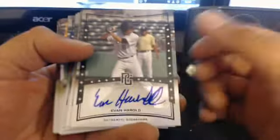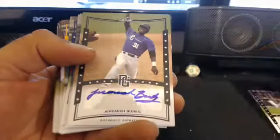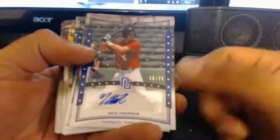Evan Harold autograph. Thank you. There we go. Evan Harold autograph. Luke Eagsty. Jeremiah Burks. Nico Navarro. Nico Horner, 16 of 25.